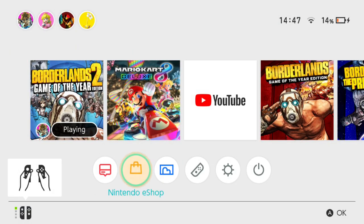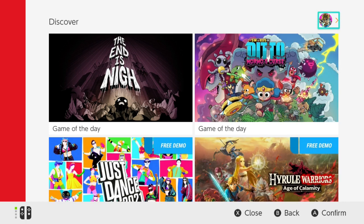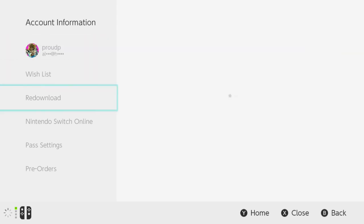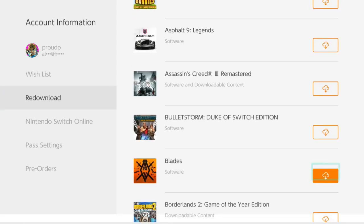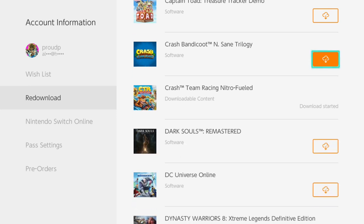So we'll go back to the eShop. First you need to archive your game — don't worry, your save data will still be saved. What you want to do is go to your icon in the top right hand corner and go to redownload. Then you come up to all the games to redownload. Borderlands Game of the Year is there, and if you notice it says 'downloadable content'. If you hold in the L button — not ZL, just L — hold that in and press A. Because Crash Team Racing was with the DLC to start with, it's just started for me, but it will come up.